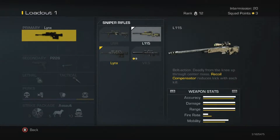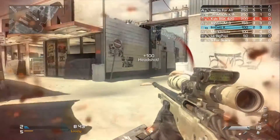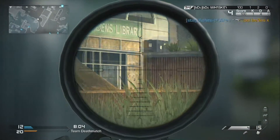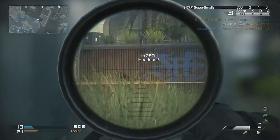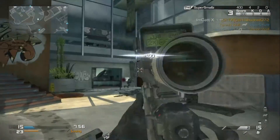Second up is the L115. The sniper is also bolt-action but has a lower fire rate than the USR. It also comes equipped with the recoil compensator as well as having the highest damage count of all the snipers, making it seem like a good choice for quickscoping. This sniper is described as deadly from the knee up, having the highest damage count.